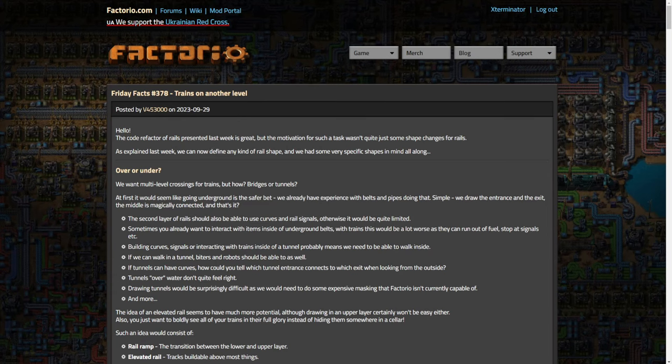Let's read the words they put to it. The code refactor of rails represented last week is great, but the motivation for such a task wasn't quite just some shape changes for rails. As explained last week, we can now define any kind of rail shape, and we had some very specific shapes in mind all along. This was written by V, who did last week's post.